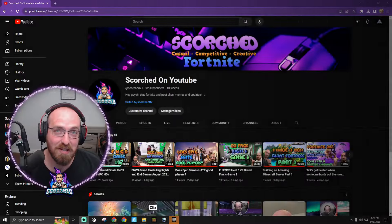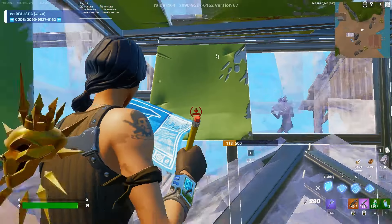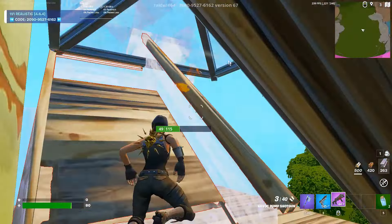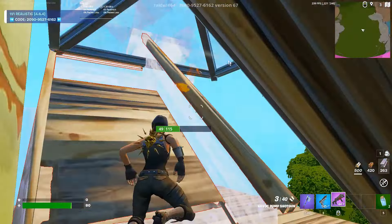Now it's time to flip a ramp. This can be a bit tricky so you may want to look up a separate guide. Once you get proficient with flipping ramps, your opponents won't see it coming. You can do this in multiple ways and you'll get the edge every time.